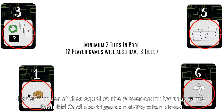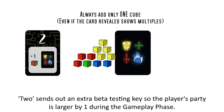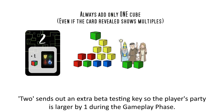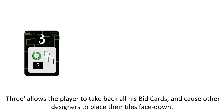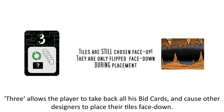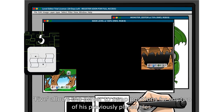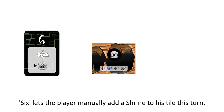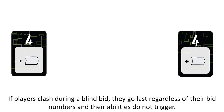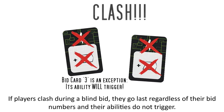Each bid card also triggers an ability when played. One allows the player to manually add a tavern to his tile this turn. Two sends out an extra beta testing key so the player's party is larger by one during the gameplay phase. Three allows the player to take back all his bid cards and cause other designers to place their tiles face down. Four adds an extra tile choice for the player during his turn. Five allows the player to swap positions for any two of his previously placed tiles. Six lets the player manually add a shrine to his tile this turn. If players clash during a blind bid, they go last regardless of their bid number and their abilities do not trigger.